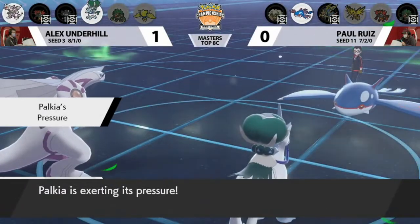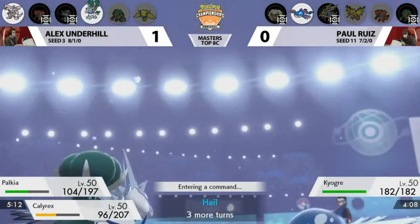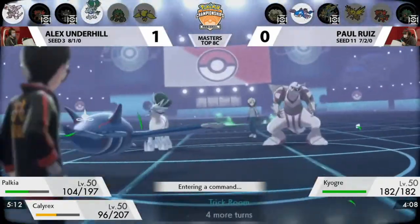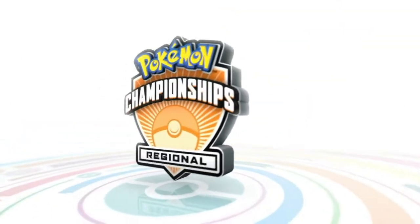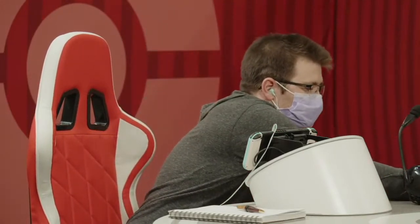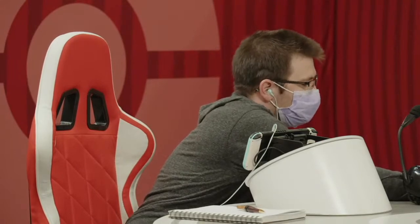With Trick Room going back up, Gothitelle takes one for the team by getting knocked out from the hail, so Palkia can switch in for free. The key interaction: between turns the Max Hailstorm took a bit of health from Gothitelle, then Grassy Terrain healed it back. Focus Sash activates as long as you're at full health when taking damage. Alex recognizing he didn't need to set up hail because Grassy Terrain would support Gothitelle, keep that item in play, and ensure Trick Room got up — allowing Alex to advance to Top 4 in Indianapolis. A great display of VGC from Alex Underhill.